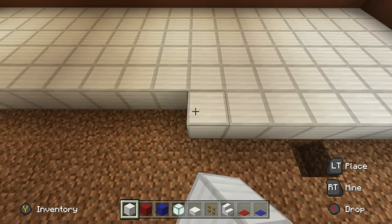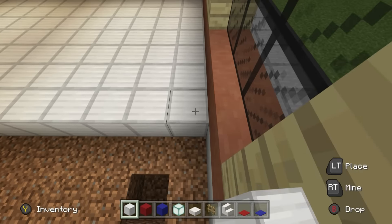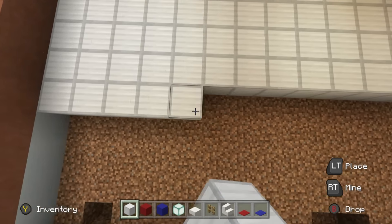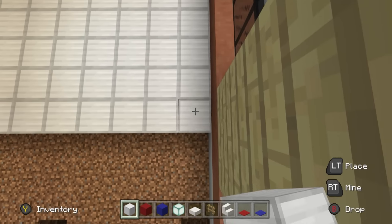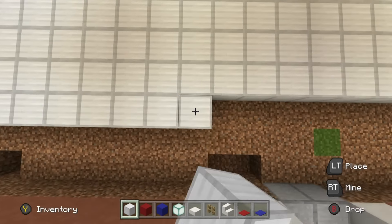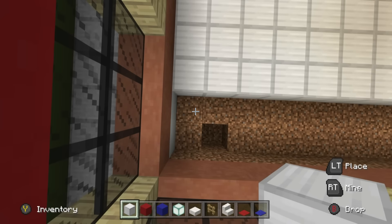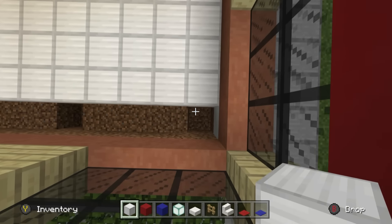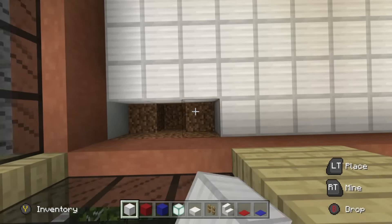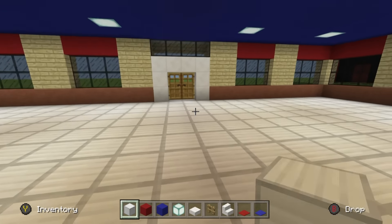If you want to make this interior more detailed or make it look more like a local Domino's, bear in mind that in most cases Domino's aren't sit-in restaurants - I've never actually seen one where you can sit in, but I know they exist. That's why I've decided to make this more than just a takeaway. You could just make it like a pickup-only point - tailor it to what you like.